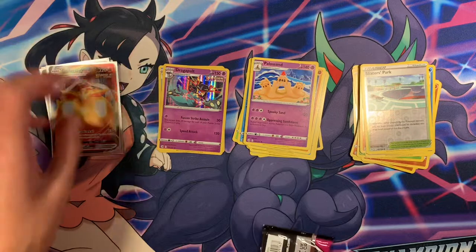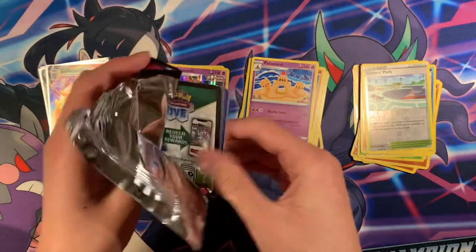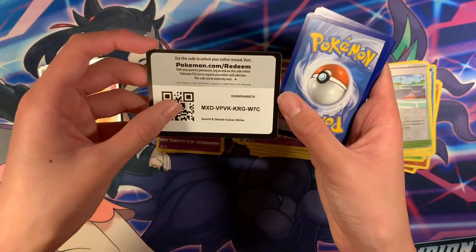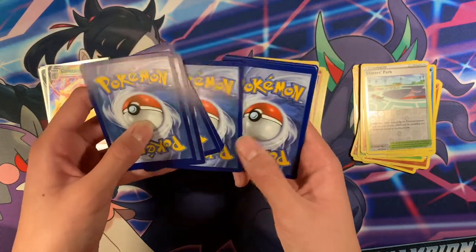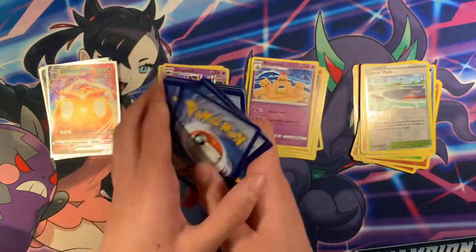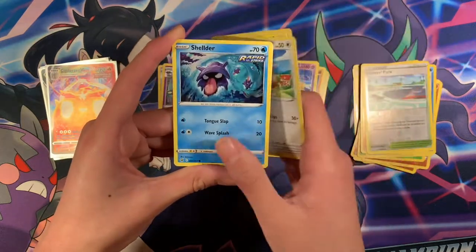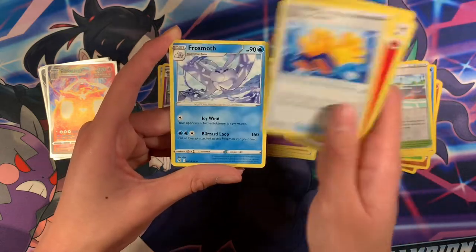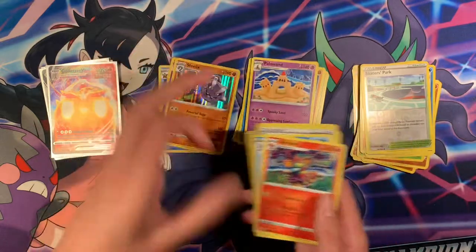Four pulls from the left side so far. Another black code — so potentially five pulls from the left. Let's feel the texture. I think it's a holo. Caterpie, Wimpod, Eevee, Shellder, Fletchling, Mudkip, and Steelix — Holographic. Not too bad.